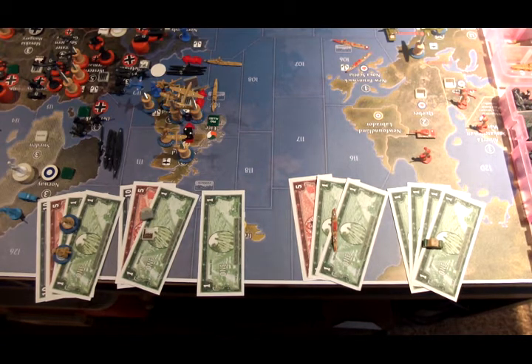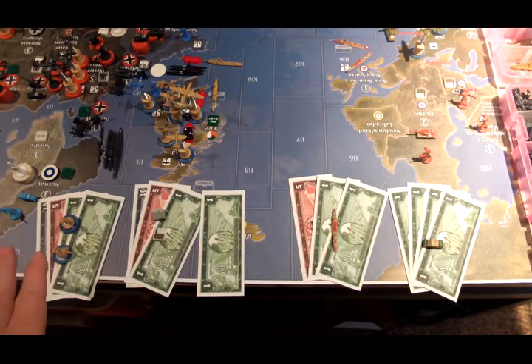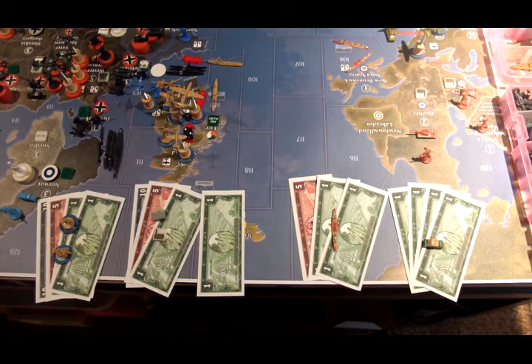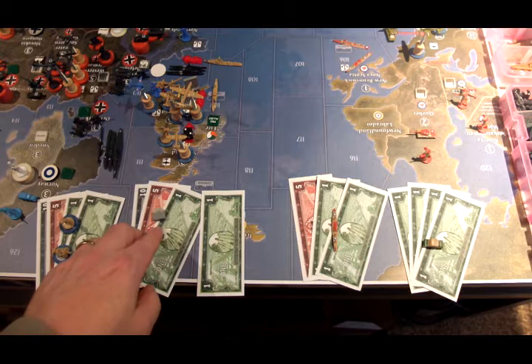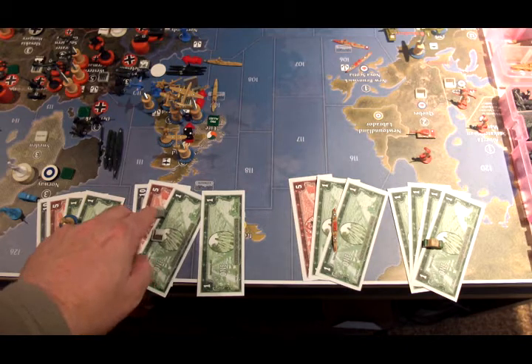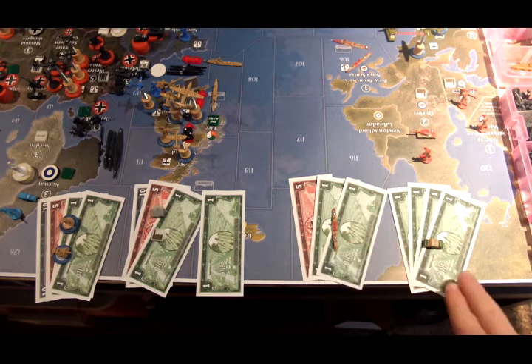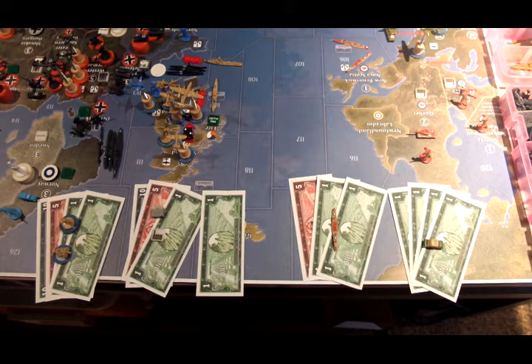It's the turn of the UK, the Canadians, and the South Africans. The UK economy is split Pacific and Atlantic. In the Pacific, in India, they're going to spend 17 IPCs on 2 artillery pieces and 3 infantry. On the Europe side of the board, they have 17 IPCs to spend as well. They're going to buy a factory for 12 and a pillbox or bunker for 4, so that's 16, and they're going to save 1 IPC for next turn. The Canadians will be purchasing a transport ship, and the South Africans will be purchasing a mechanized infantry.